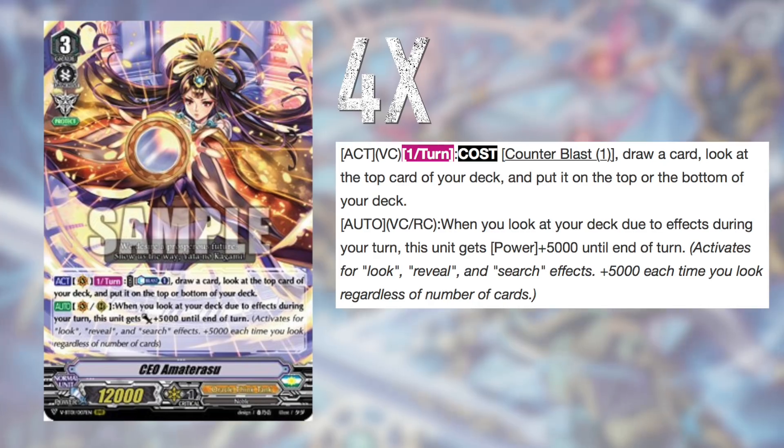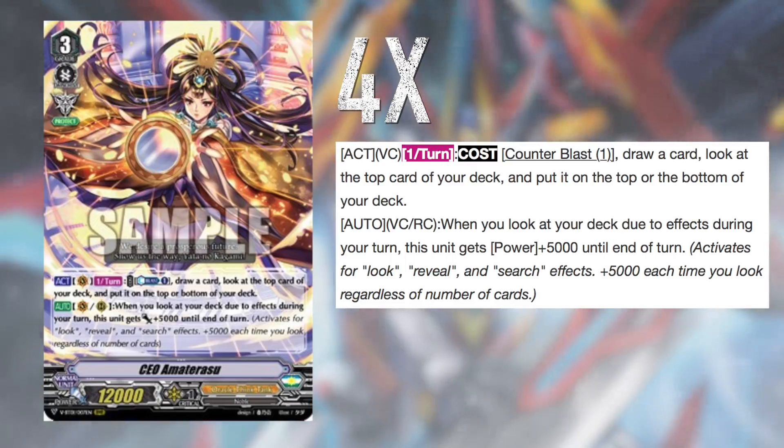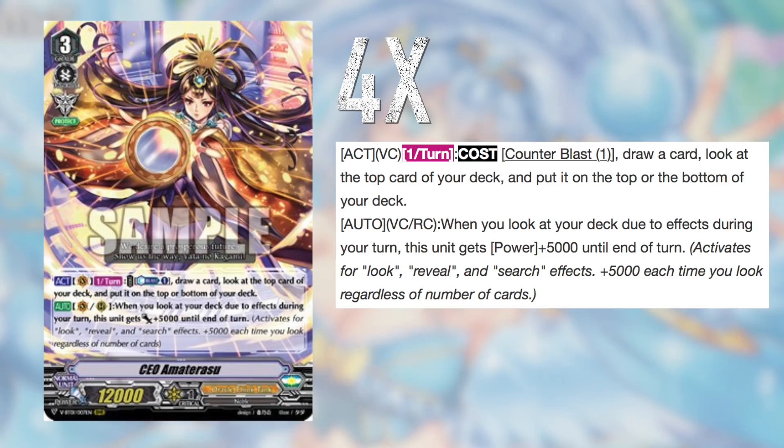Getting into the video — for grade 3s, we're starting off with 4 CEO Amaterasu. Generally you want this to be your first ride; that's when you get the most value out of her. Obviously this card is never bad in the game. Plusing and deck stacking is always fun, but when you compare her to Imperial Daughter, you generally get more value off Imperial once you get into the later mid game.